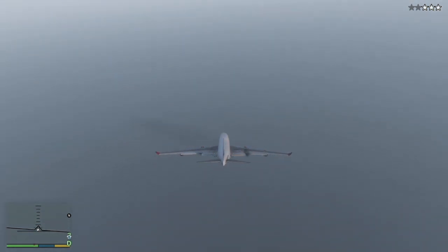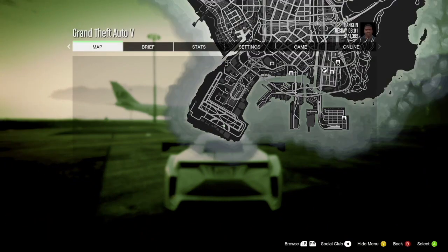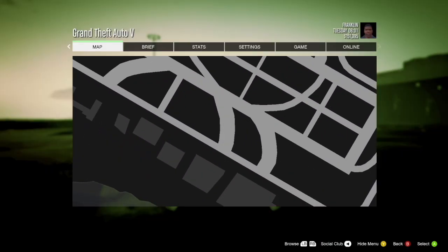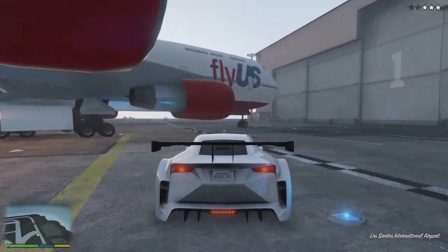I think I've taken too much damage this time, just to show you what happens if you get it wrong. This is the corner where you'll find the jet — if you're too slow, here's what can happen.